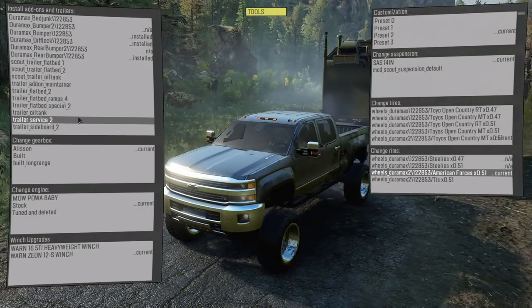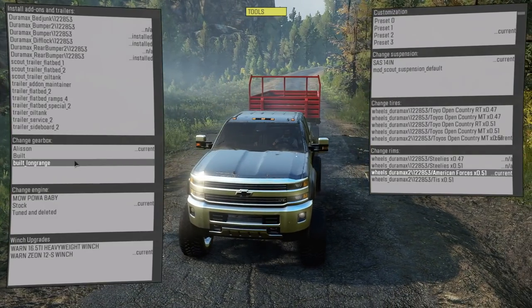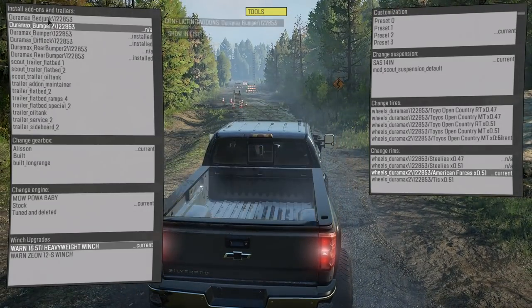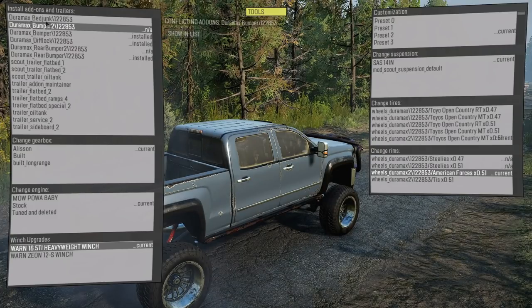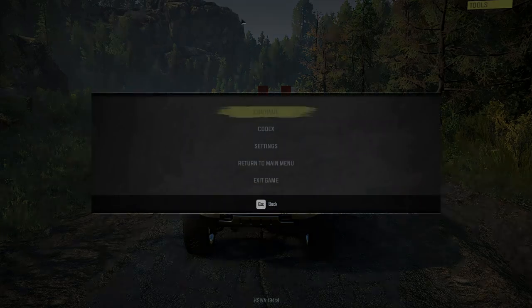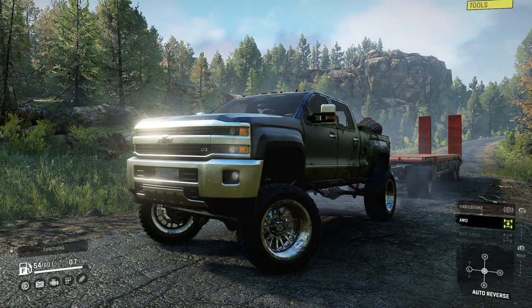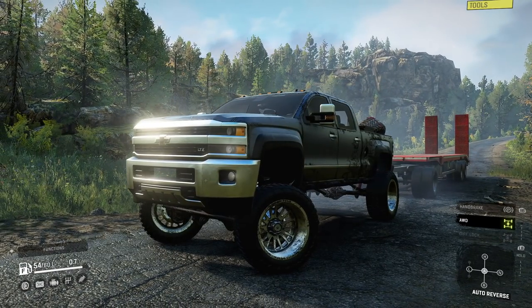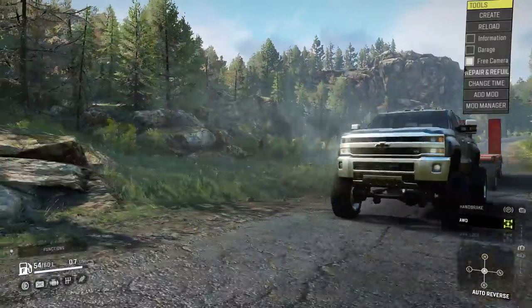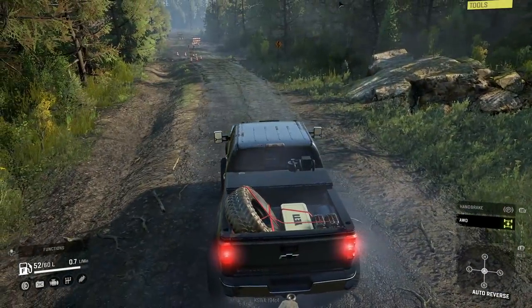Oil tank trailer, service sideboard, we have the Allison transmission built gearbox and the long range — let's stick with the current one. We need to throw something in the bed, we gotta use the junk. Yeah, let's throw the junk in the bed. Let's see if we can tow another vehicle — that would be really cool. I'm really enjoying how easy this is. We're just ready to go now, didn't have to go anywhere. Oh now we can go free cam too — look at that man, this is exactly what we needed in this game.